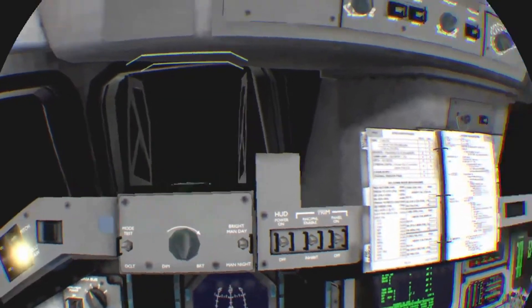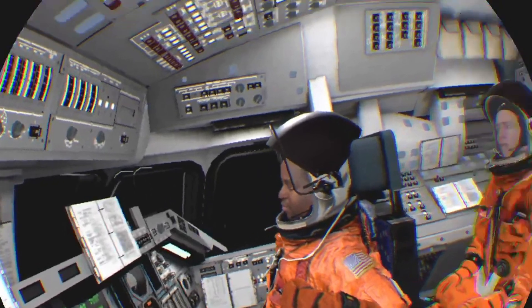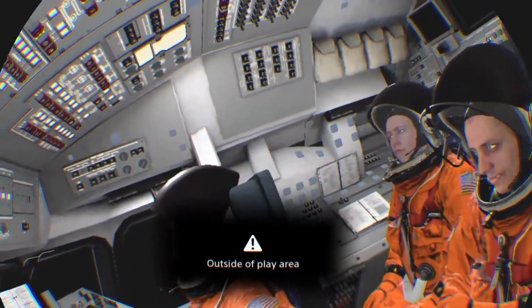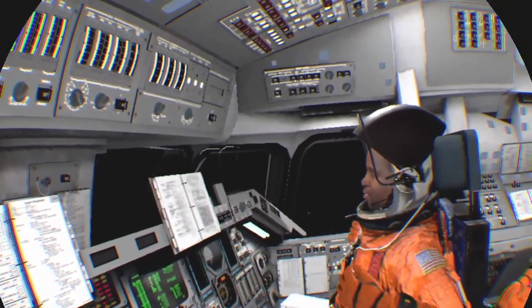All three engines are stable at 104%. Auxiliary power units are performing well. Discovery's velocity is 8,400 feet per second at a downrange distance of 175 nautical miles. 2.1G. Let's see if we have to Google what the pilot looks like — if it's a true representation.